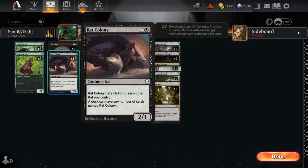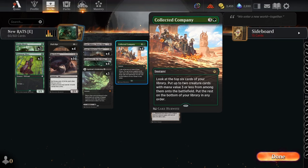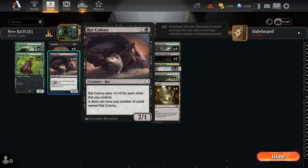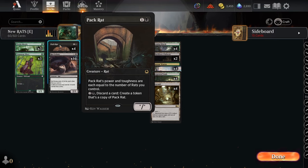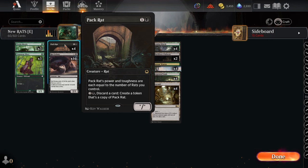Let's run down the list. We have six one-drop elves — we don't want to draw too many, but they're really nice to accelerate out both Collected Company and our powerful three-drop rat cards. Caramonix is the main one you want to cast as soon as possible to start accumulating card advantage. Being able to dump out two Rat Colonies on turn three is really handy — elf into colony colony colony, and all of a sudden you're attacking for a ton. We have four copies of Pack Rat to turn extra lands and extra legendary copies into more rats.